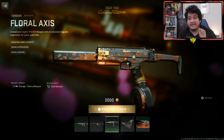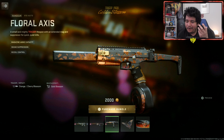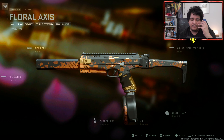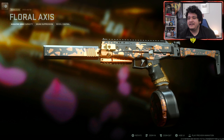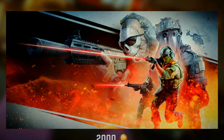For our third tracer gun, we got the X-13 Auto Pistol known as the Floral Axis. I like how they call it a small and mighty tracer weapon. It comes with the orange cherry blossom tracers and the gold blossom death effect. Attachment-wise, it doesn't come with an ammunition that would be useful to put on other guns, so you're only getting three tracer guns with this bundle. It also comes with the weapon sticker of the Monarch and the loading screen known as COD Heroes.